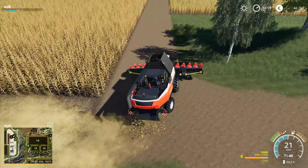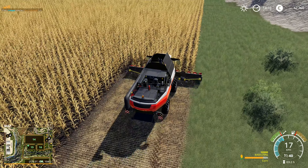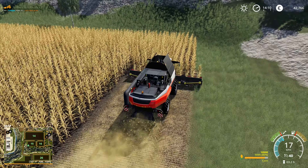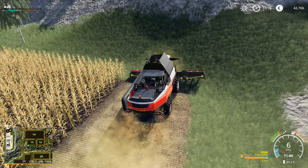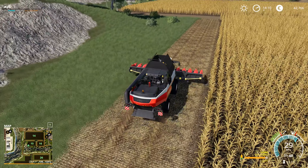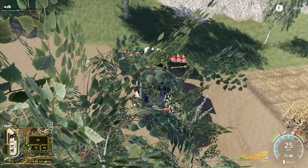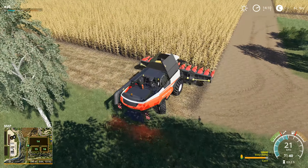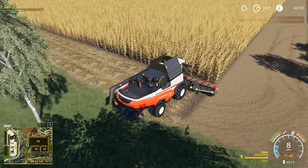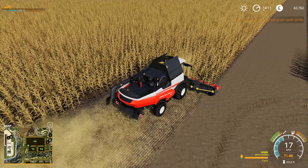I'll then get the other combine unloading. It looks like the truck is going to just be able to keep up nicely with the combines. Maybe later we'll get an auger wagon, and then when the truck is off unloading we use the auger wagon to unload the combines, and when the truck comes back it takes over. I've always done it with two combines — you can do it with three, but it's quite difficult to keep three combines moving.